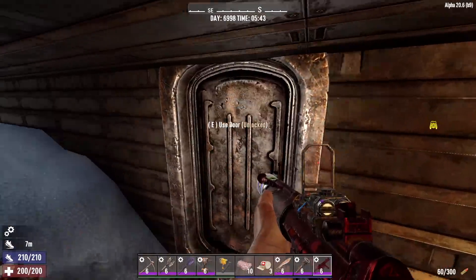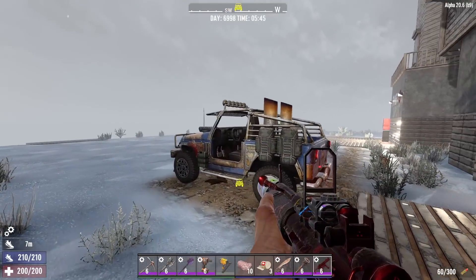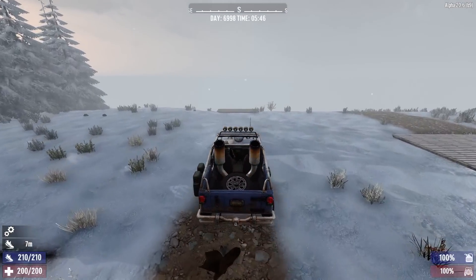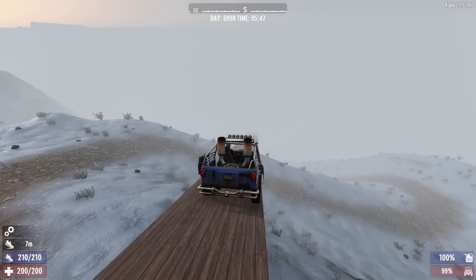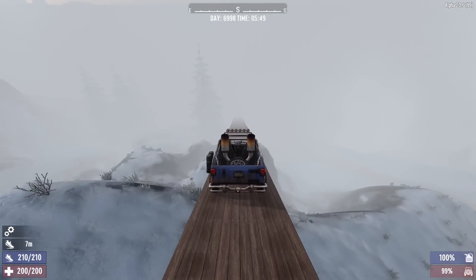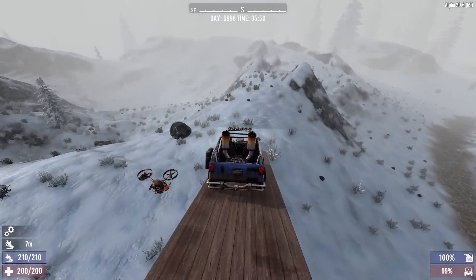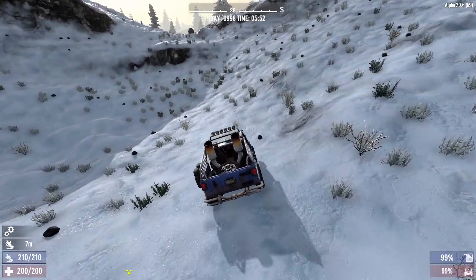I haven't fought a giant horde on foot in a while — I can use the exercise. So that's it, that's the base. It's ready for war. Nothing else needs to be done except adding in those last two dart traps and battery bank, which I will do tonight. And then we'll fight the horde on day 7,000. But for the next couple of days, we're going to mess around in this maxed out world with our maxed out character. Right now, we're going to go see Trader Hugh, take on a tier five job and hopefully not get murdered.